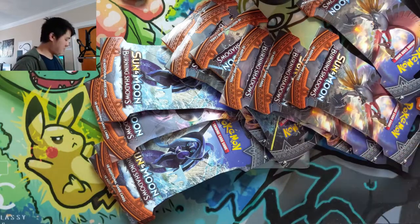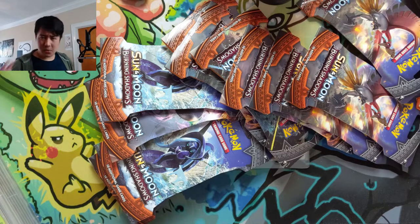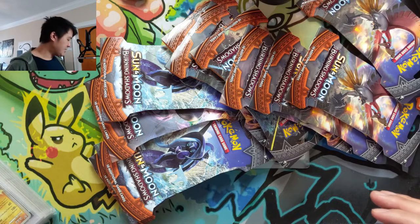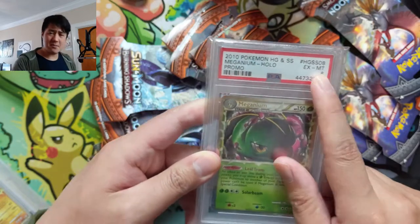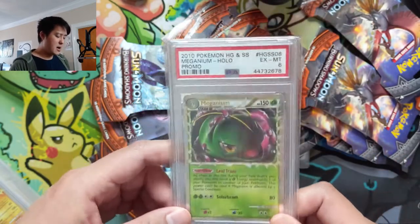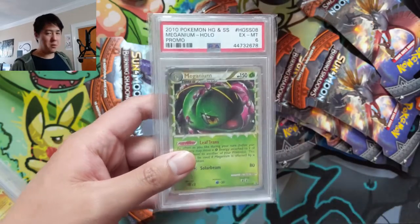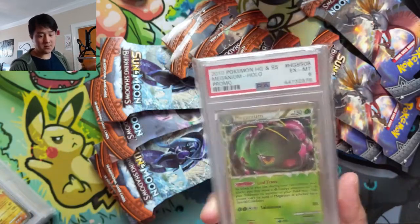As per usual we're going to start with a couple pickups. We've been working on those Primes — I feel like Primes is not super sought after at the moment, but it is a pretty cool era and I figure let's finish our collection, at least a PSA 8-9 collection. This first one is Meganium and this one is only Excellent to Mint 6, so not that 8 or 9 we're really looking for, but this is also a promo so I'm fine with having the promo just be a PSA 6, and then we'll focus on all the stuff you have to pull from packs for that 8/9 category.